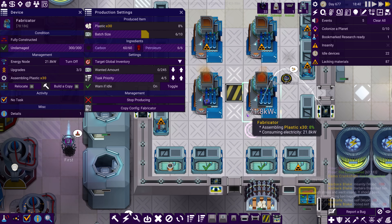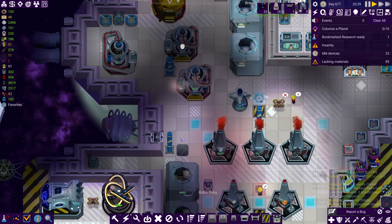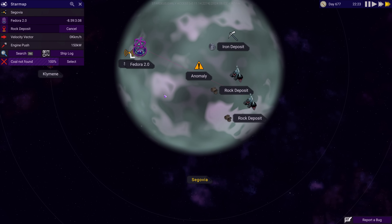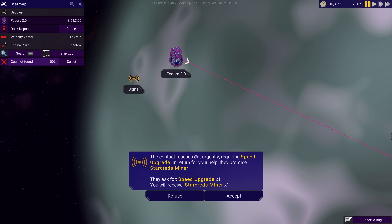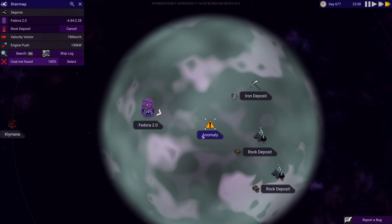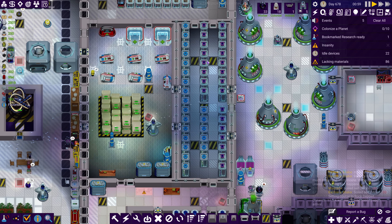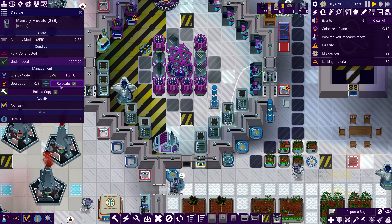They don't bring petroleum because there wasn't any carbon. We have a lot of rock from these rock deposits though, so I'm going to travel over there. Actually, let's respond to the signal first - a star creds miner! I accept. Thank you for the star creds miner. Let's put that in place.